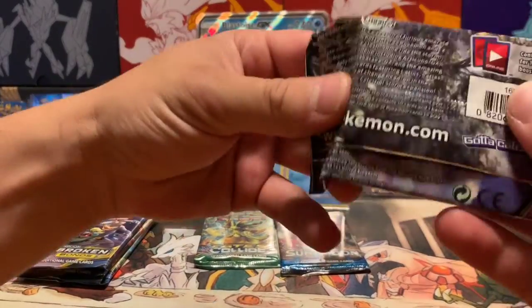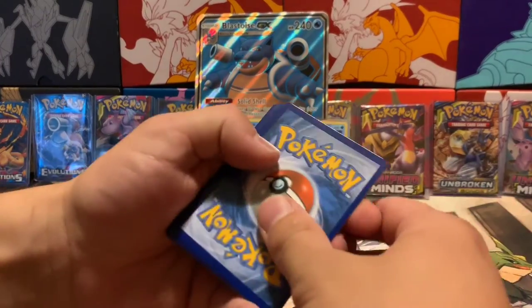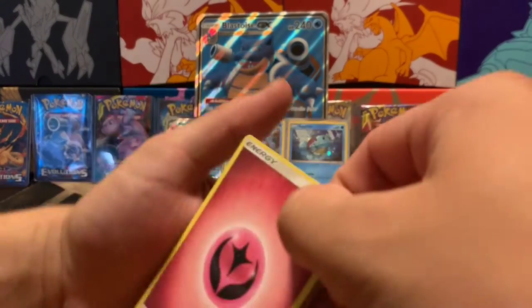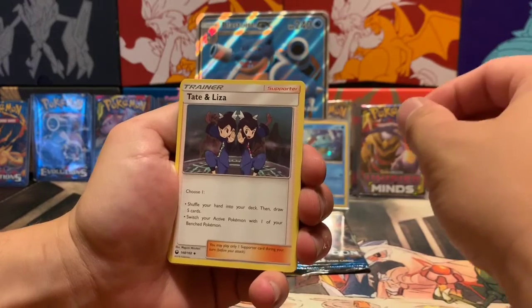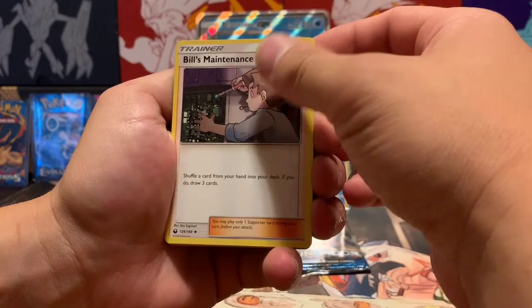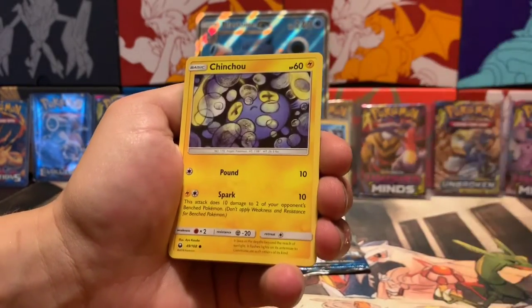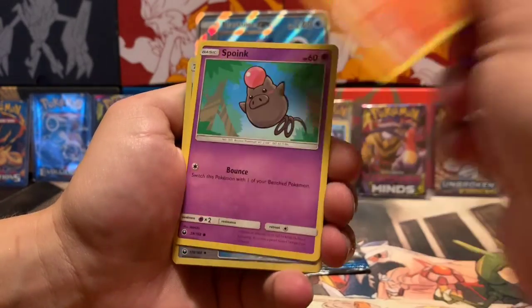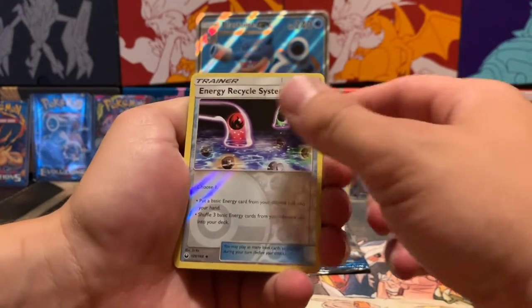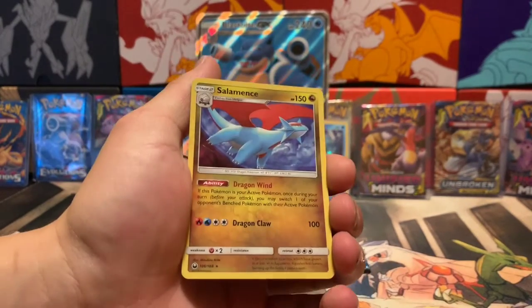Let's try a Celestial Storm pack and see if we can do better. One, two, three, four. We got Fairy Energy, Tate and Liza, Bill's Maintenance, Cacturne, Wailmer, Bellsprout, Chinchow, Meditite, Spoink, reverse holo Energy Recycle System, and the rare is a holographic Salamence — that's actually pretty cool!